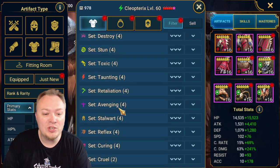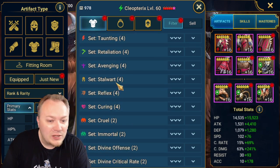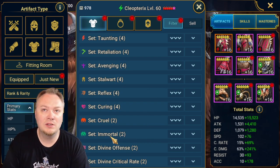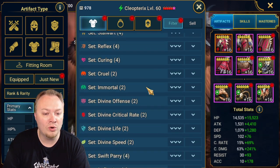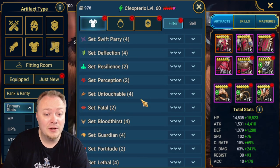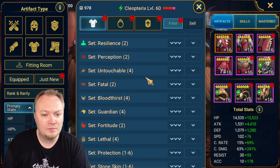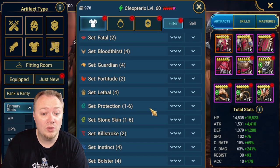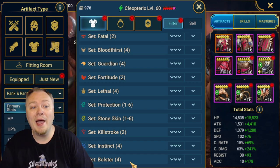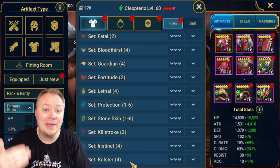Stun and toxic and taunting all add other abilities. Retaliation and avenging, yes, but they're not very good. Reflex and stalwart don't add other abilities. Curing - immortal I guess does because it adds a little bit of healing, but I don't consider cruel and immortal. None of the divine sets. Swift parry does. Deflection does. Untouchable is the same as immunity. Bloodthirst, guardian do, protection, and stone skin. Bolster as well. So you have approximately 40% of the gear sets that are adding extra abilities.